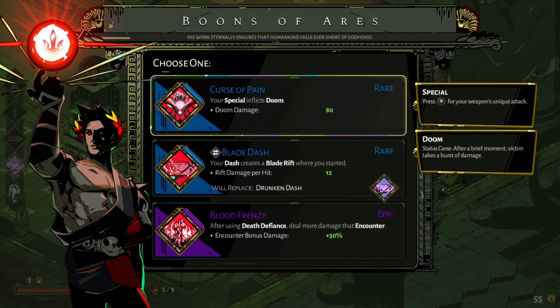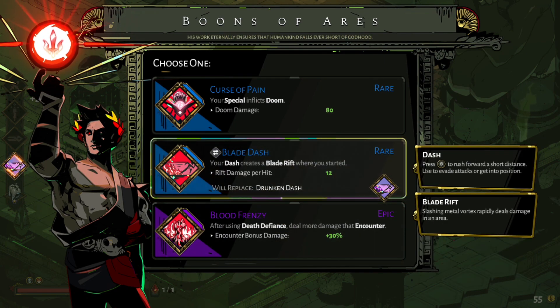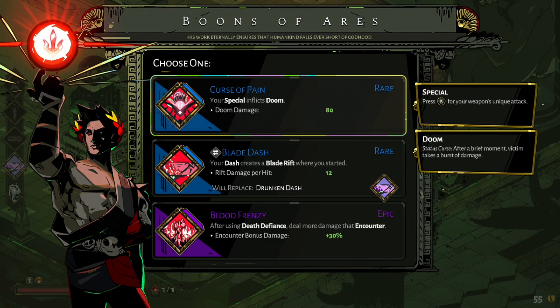These guys are getting... this is the mini boss fight we're going to see for the most part. This seems to be the most common one. This is our first — I have to point out that if you want to change, you can get this option. You don't have to. And for the most part, if you pick one, you should probably stick with it.